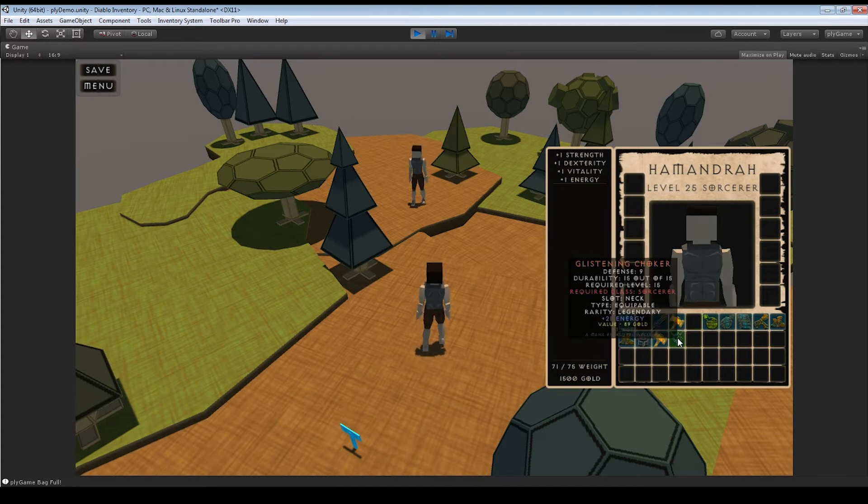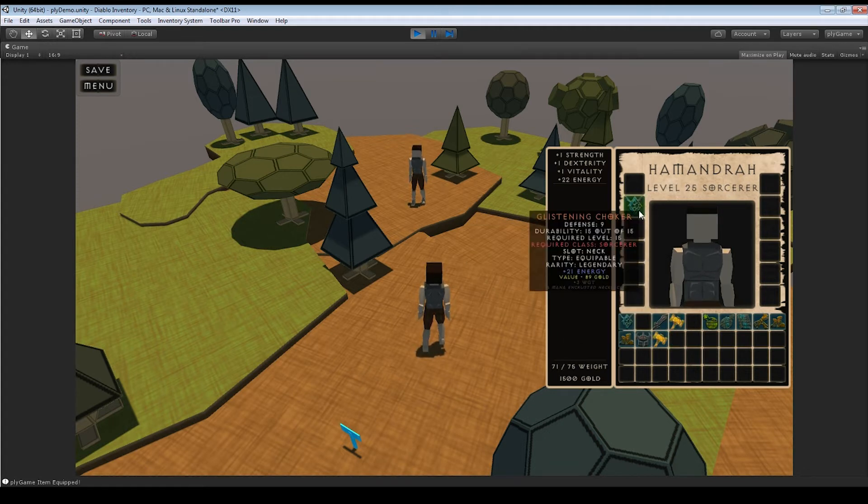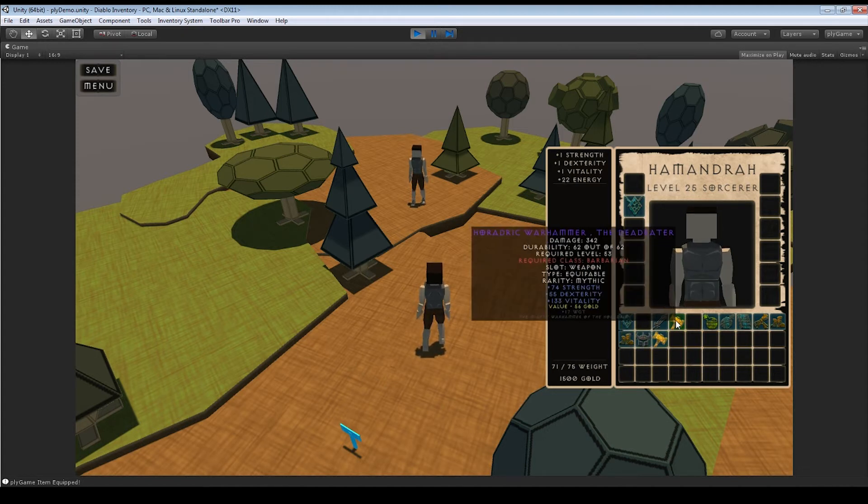This item has a required class of Sorcerer and we happen to be a Sorcerer, so we can equip it. You'll see our stats automatically go up because this item has 21 energy, which is added to the one we already had. You can right-click to auto-equip — the key can be rebound as always.